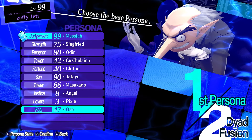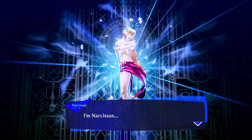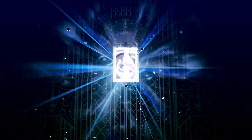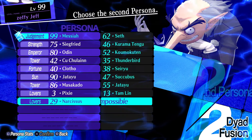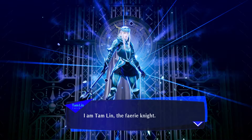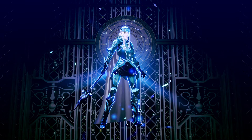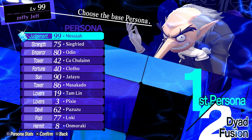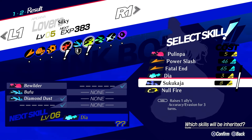Then we fuse Skadi with Valkyrie into Osei, inheriting Diamond Dust, Null Fire, and Ice Amp. After that, Osei with Angel into Narcissus, carrying Diamond Dust and Null Fire. Then Narcissus with a Pixie into Temlin — Diamond Dust and Null Fire as usual. Finally, Temlin with another Pixie into Silky, inheriting Diamond Dust, Null Fire, and Ice Amp.